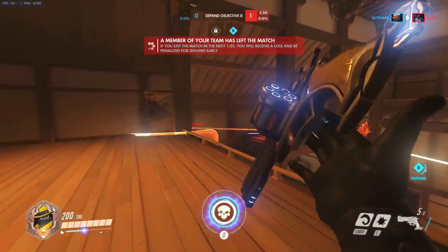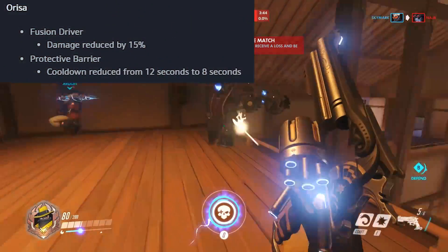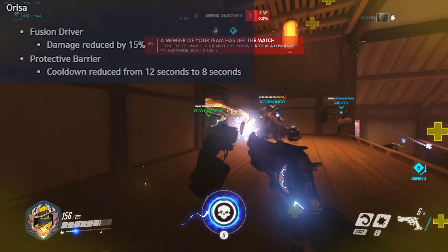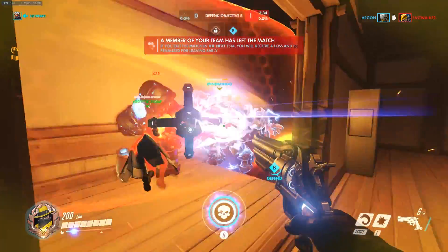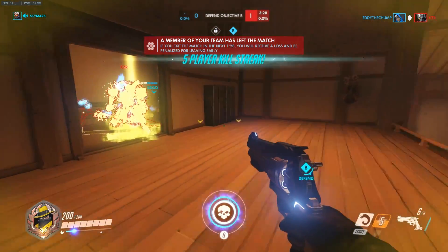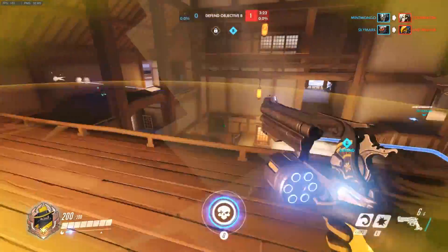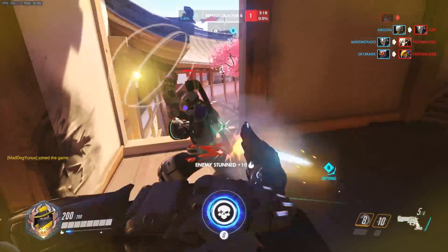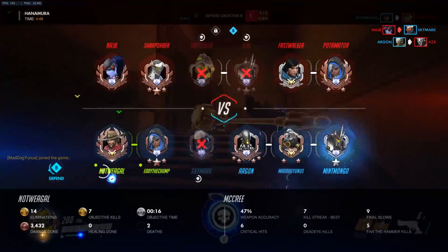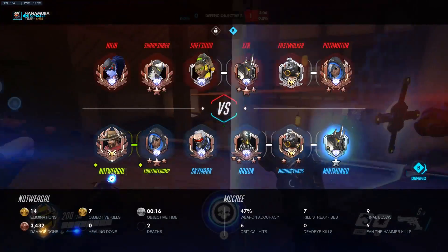Orisa is very interesting — her damage has been reduced by 15%, however she now gets her protective barrier every eight seconds. Think about it: Reinhardt's barrier gets shredded and takes quite a while to come back, whereas Orisa instantly gets her barrier every eight seconds. This could be very strong. She can place her barrier exactly where she wants it, now much quicker than before — let me know what you think because this could be really game changing.